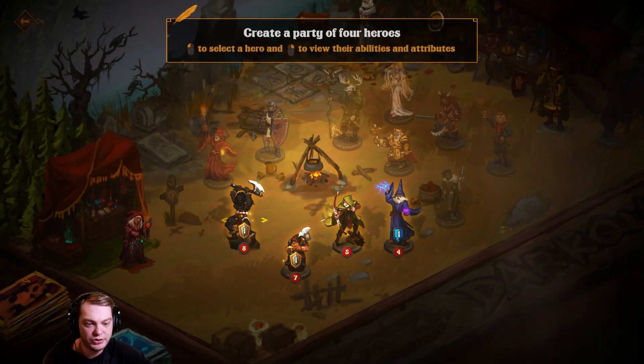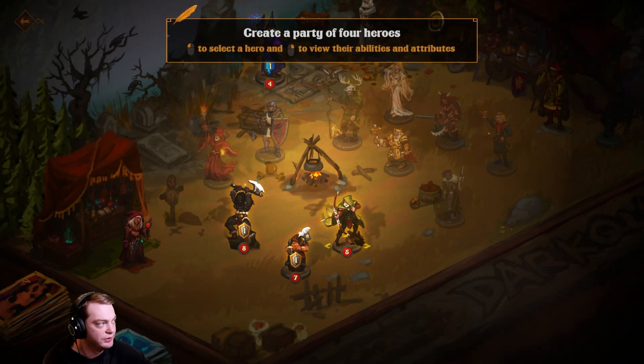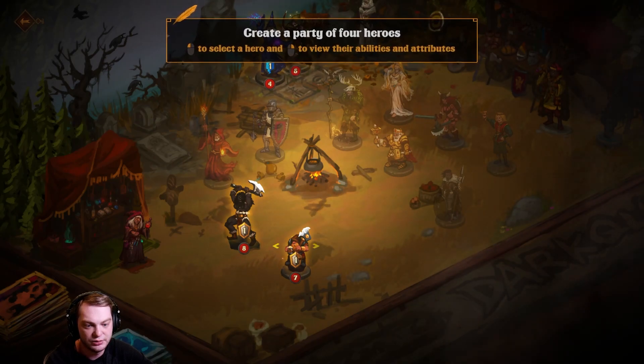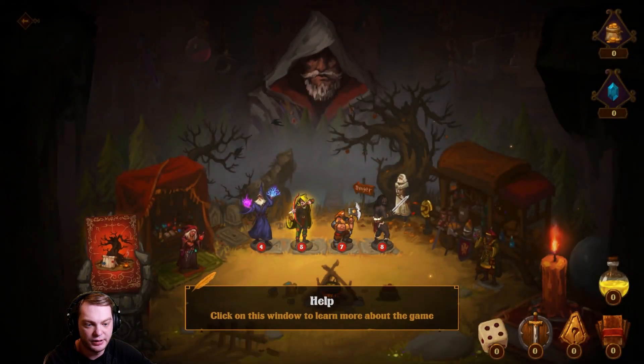Create a party of four heroes. We can pick the wizard, and then we can pick the archer, the dwarf, and the barbarian.